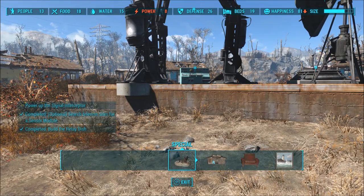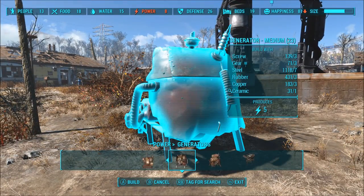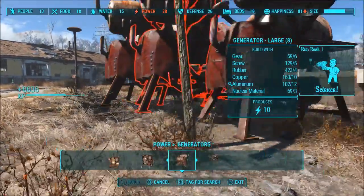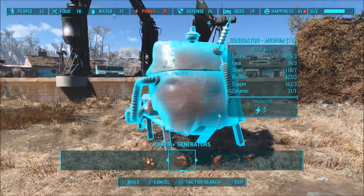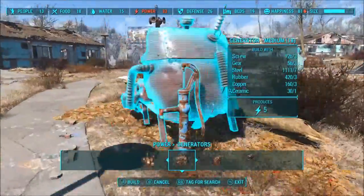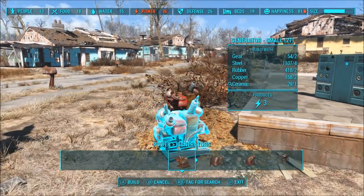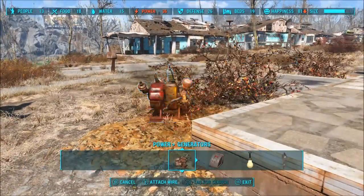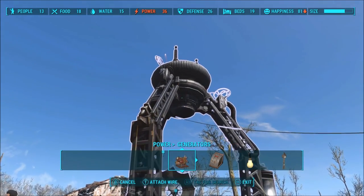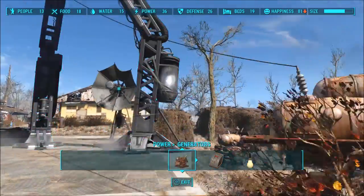I suggest powering things separately. The big dish is going to take 20 power. The dish takes five, so give it five. The little component only takes two or three, so we'll be frugal with our resources. Attach the wires — one, two — and you're powered up.